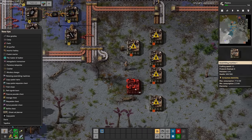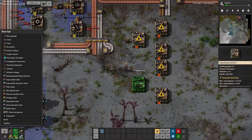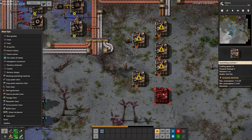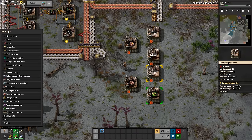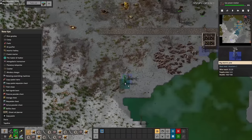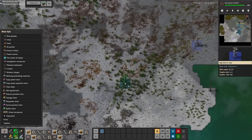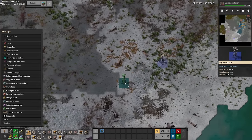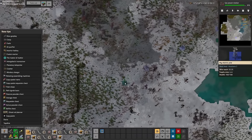With all the basic building resources automated, we can get on to making some more intermediate products like green circuits. The ratios and recipes for these are a bit different — one copper wire assembler can supply two green circuit assemblers, and the recipe also takes wood as well. I'm going to set up oil processing now, purely for the sole reason that I want to get a car up and running. In this game cars use a special kind of fuel and you can't just run them off coal.